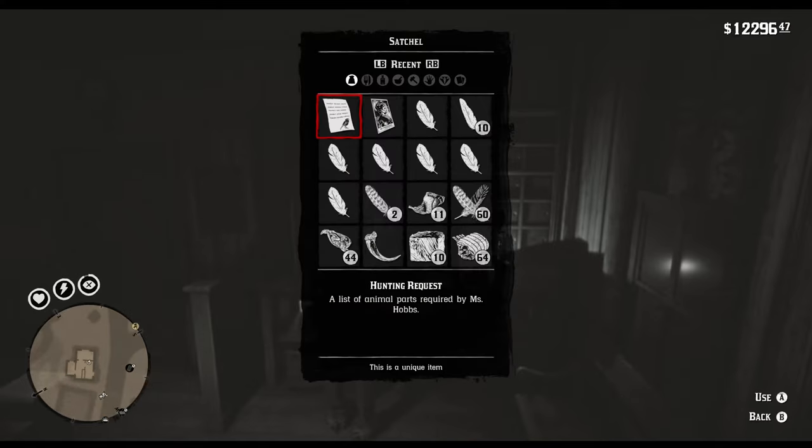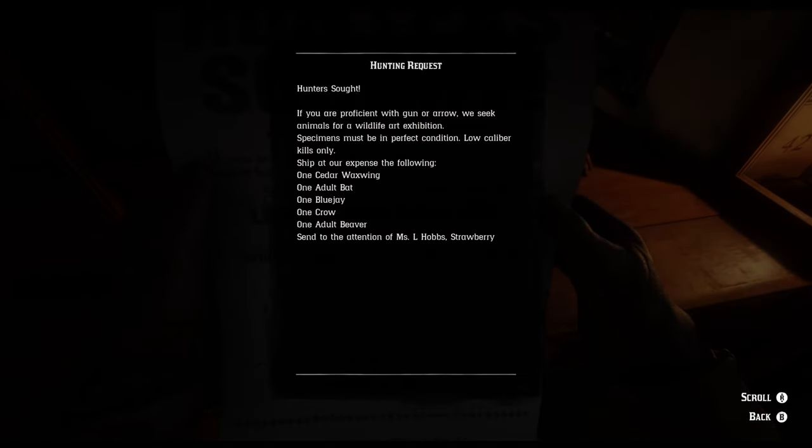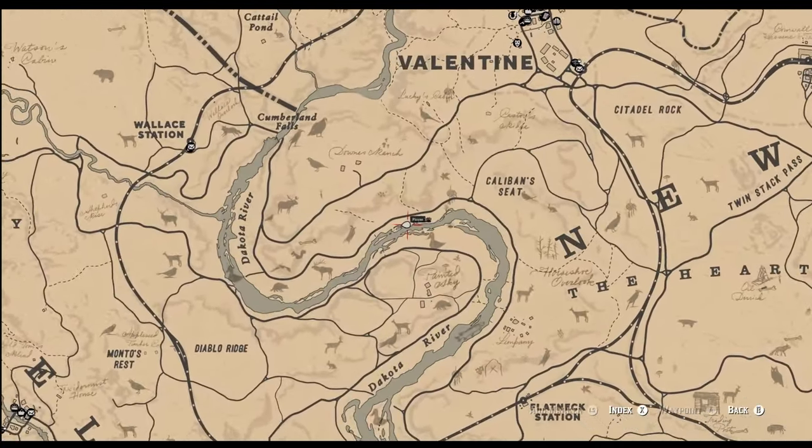For this one, you'll have to get a Cedar Waxwing, a Blue Jay, a Crow, a Bat and a Beaver. Going along the Dakota River, perched on rocks and dead trees along the river, you should easily identify some Blue Jays to hunt down. They are solitary birds, so they won't be in groups. Another good spot for Blue Jays is also at Fort Brennand, west of Van Horn. In Big Valley, along Little Creek River, you should easily find some groups of Cedar Waxwings flying across. They are also easily found in the Heartlands if you're nearby. Just shoot a bunch of 3-star ones. If the varmint rifle is your weapon of choice, it will give you good chances to still collect one of pristine condition.